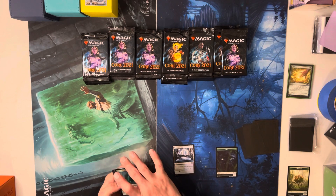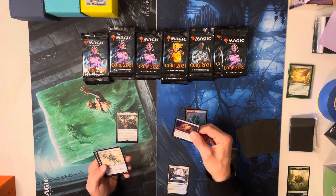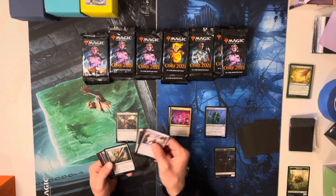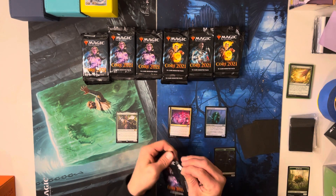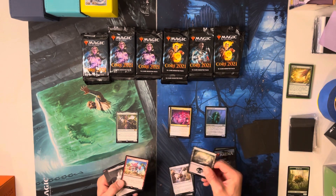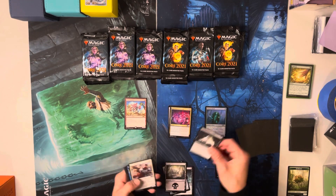We got a foil uncommon right off the back — Charming Dryad — and it's looking like the rares are up front. Interesting to see how they do those right, because it's different every set. That makes it easy so we don't have to skip past the commons. All right — no foil but we got the Brash Taunter.